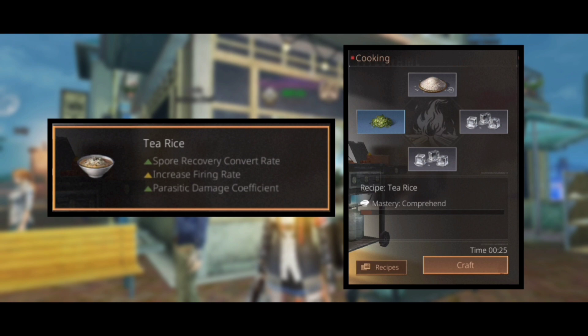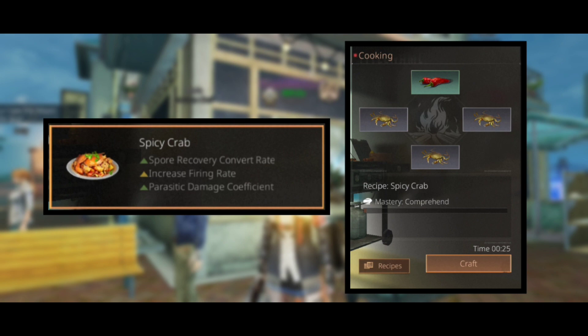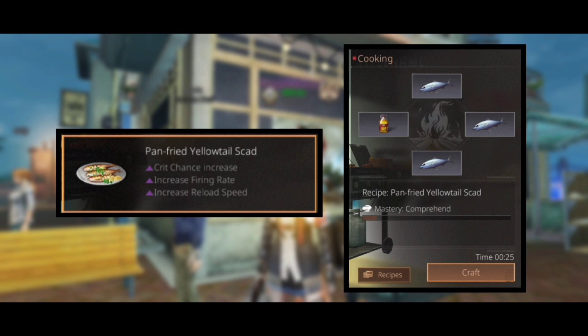Tea rice will increase the firing rate, spore recovery convert rate, and improve parasitic damage coefficient, and the recipe is two rice and tea leaves. The next dish is spicy crab, which will improve spore recovery convert rate and parasitic coefficient, and also increases the firing rate. The recipe is three river crab and pepper.